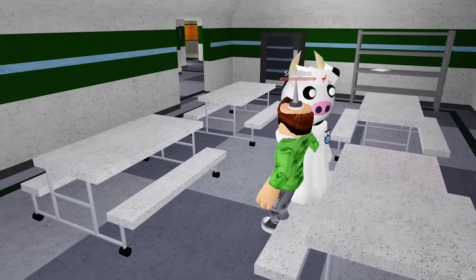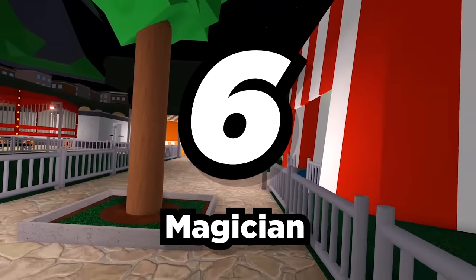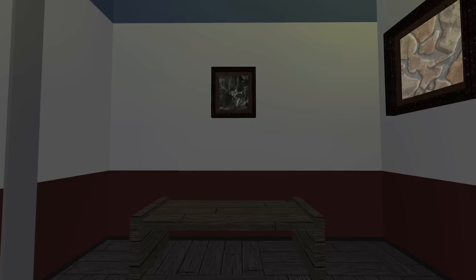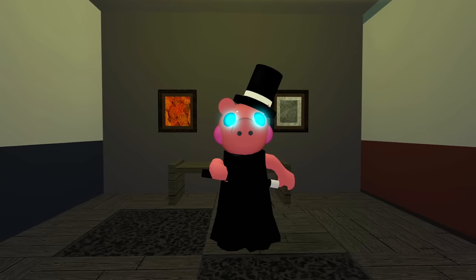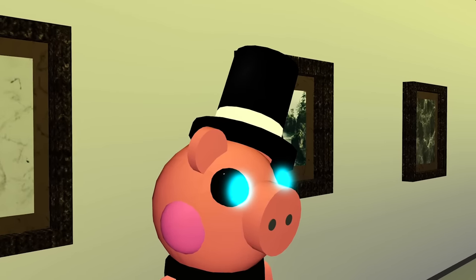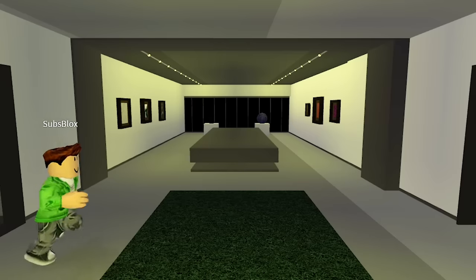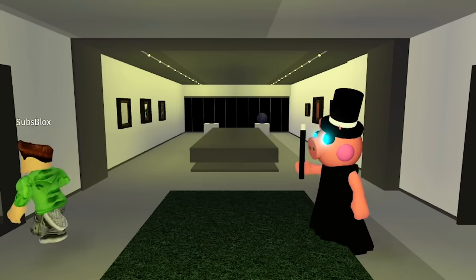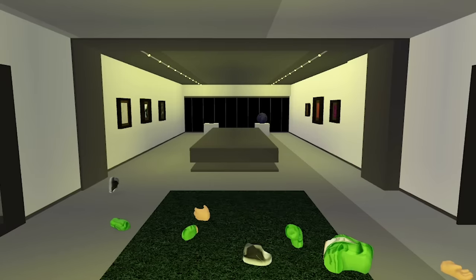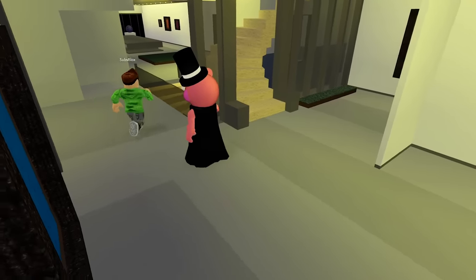Number 6: Magician. And for my next trick, I will make Sub appear out of nowhere — abracadabra! There he is! We've created a magician Piggy character. The magician can be seen wearing a top hat, like any good magician does, alongside a black dress — because it is a Piggy character, after all. But what is a magician without a wand? They'll use their wand as a primary weapon, catching and killing all the players trying to escape. The magician is also able to teleport across short distances to assist with catching players.